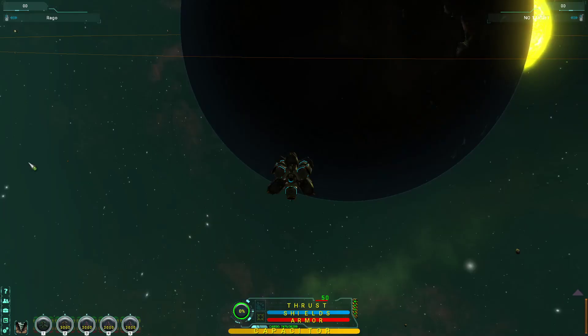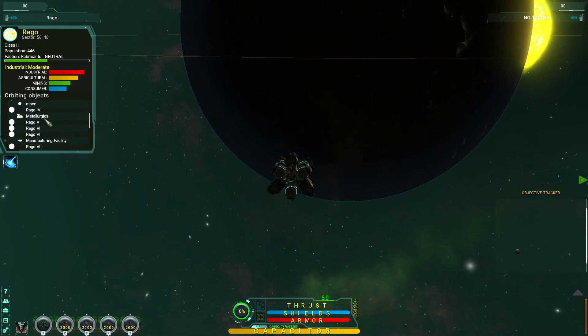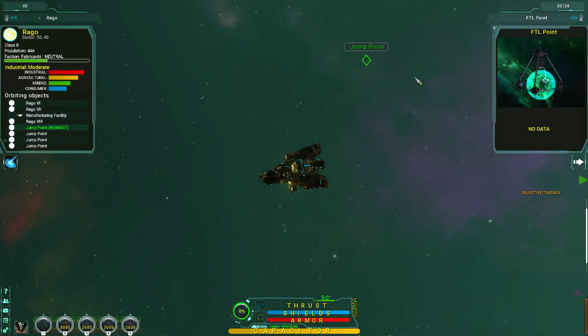Alright, so here we are. Let's take a look at the Rago system. There's quite a few planets, so that's cool - I'll be able to put down some mining drones. First things first though, let's put the beacon down. We forget to do that, we've got big problems. So let's do it.